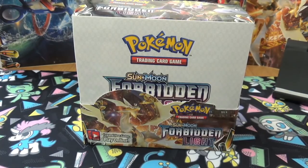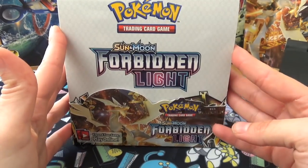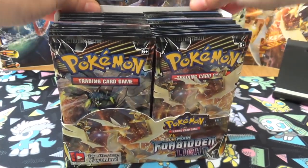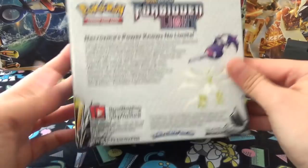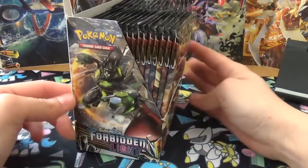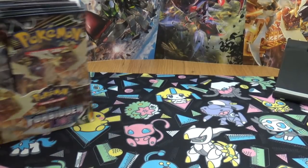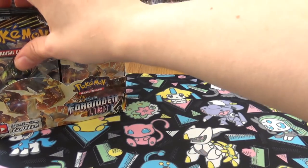Hello everyone and welcome to another Pokemon Trading Card Game booster box unboxing. Today we are looking at Sun and Moon Forbidden Light, the sixth expansion to the Sun and Moon Pokemon TCG series. I've already taken the plastic off to speed things up. There are 36 packets in here, and the artwork features Zygarde, Ultra Necrozma, Greninja, and Mega Diancie on top. We also have a nice little backdrop here because Joe just opened his elite trainer box.